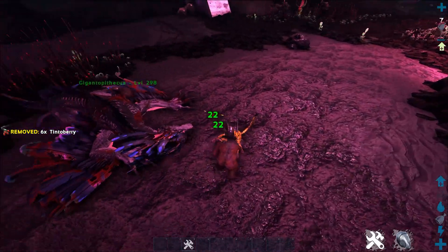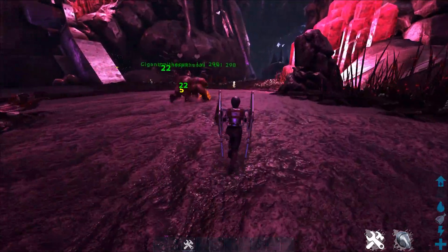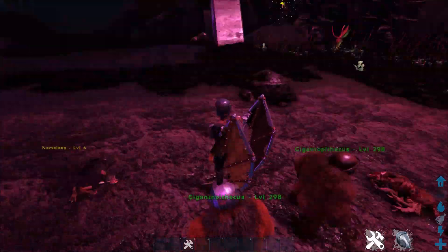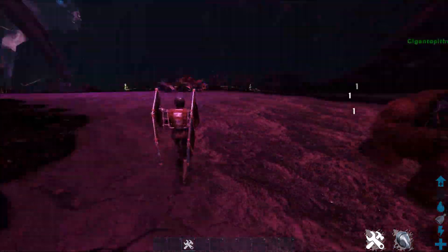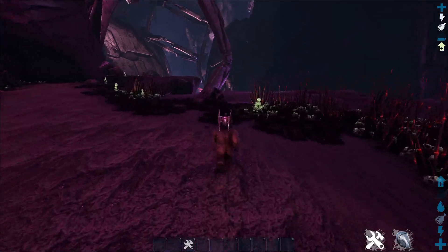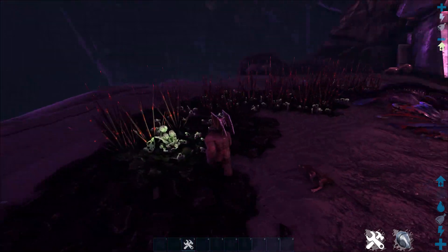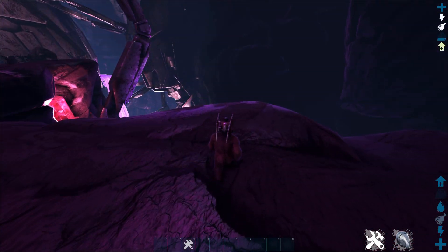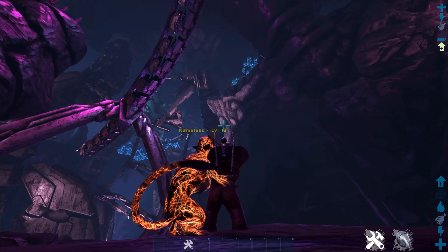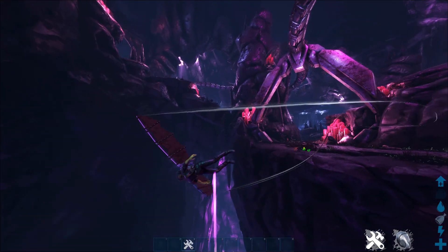The more armor that he has on his helmet — you can see he's got the helmet on right now — the more actual damage he can soak. One last cool thing about the Gigantopithecus is that he's got a really neat ability. If you're in a dire situation, or you need to get over something, check this out. I can sit over here, hold my right attack, and boom — he can launch me at a million miles an hour off his shoulder, which is quite nice.